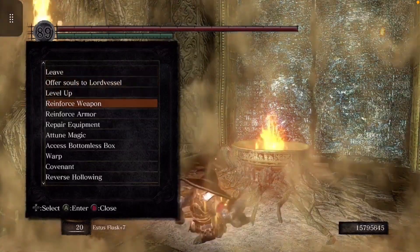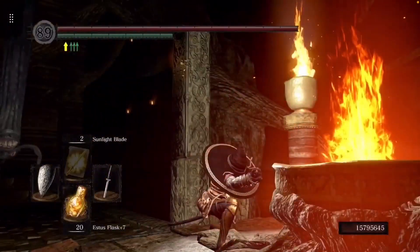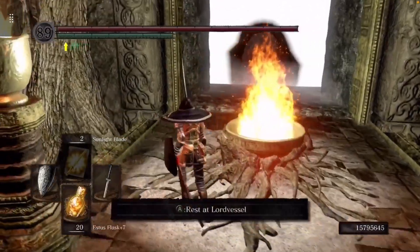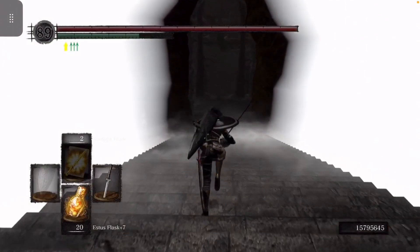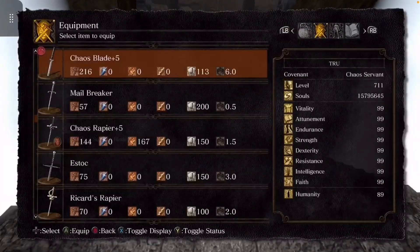Hey guys, this is Truex gameaholic bro. Today I'm gonna show y'all how you can farm infinite Titanite chunks. It's very easy once you get to the end of the game. You go all the way down these stairs. You're gonna have a black knight that spawns right there — I usually just farm this guy for Titanite chunks.